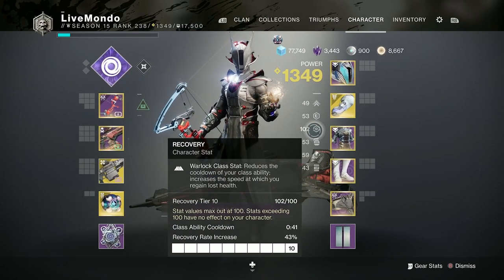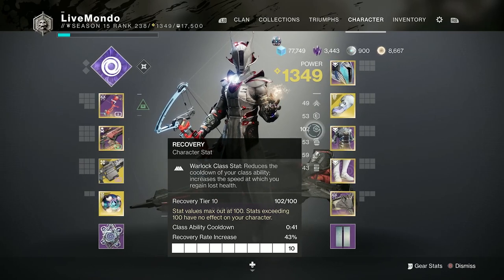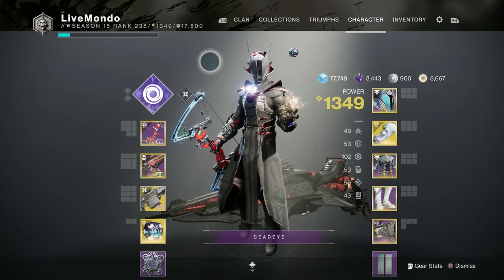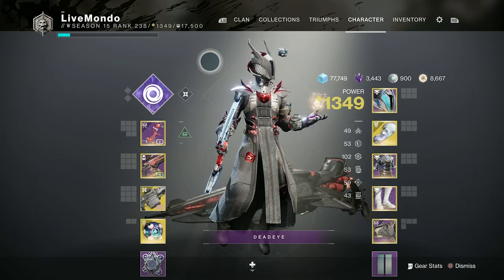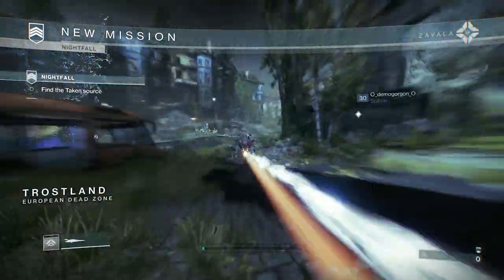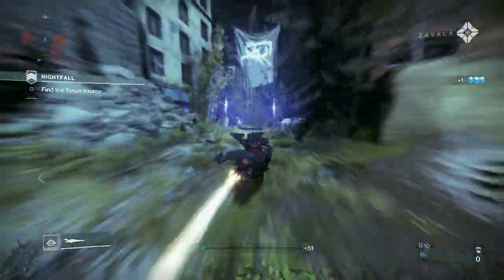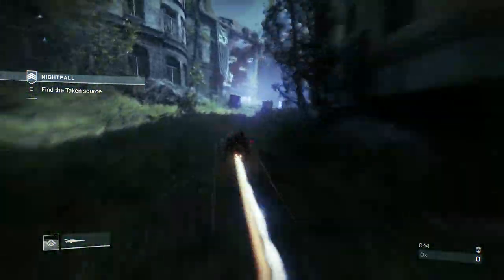I'm getting charged with light from picking up orbs, and breaking a shield with a matching energy type. Having 100 recovery is really going to help you. The Cartesian Coordinate is just such a good weapon — along with Darkest Before, which on Twitter I've really been screaming about. They're the finds of the season for me so far.